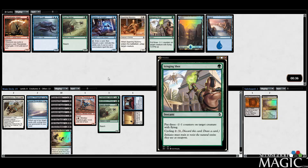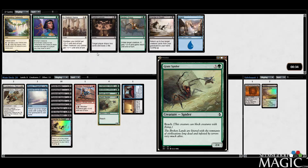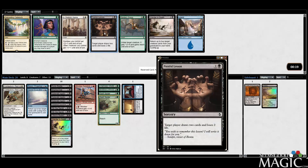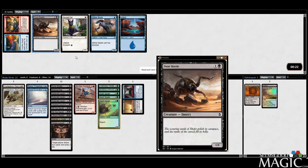Could take another Spider or a Stinging Shot. There are some playable blue cards. We'll take the second Giant Spider. Another Wander in Death, Painful Lesson, Spider Grasp, Sixth Sense. I don't really love any of it — we'll take the Painful Lesson. Another Spider — all the Spiders — and the Dune Beetles.